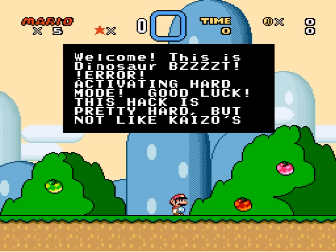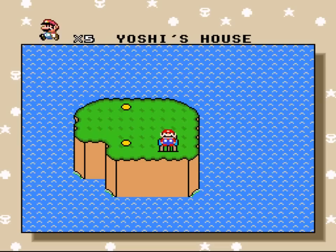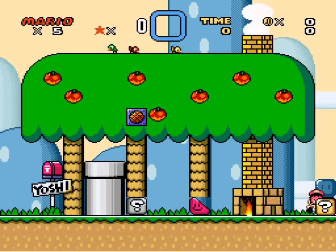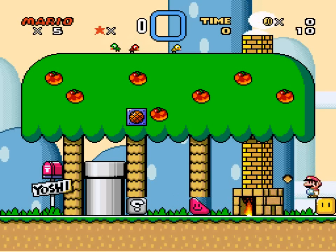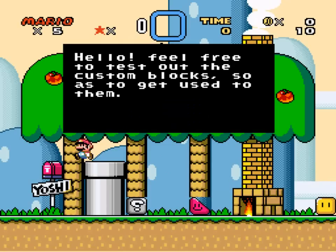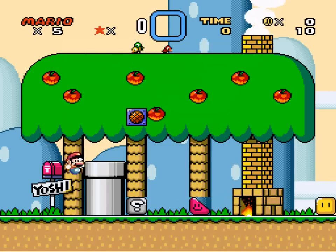Welcome. This is Dinosaur Bzzzt Error, activating hard mode. Good luck — this hack is pretty hard but not like Kaizo's. Yoshi's House. Let's always check speed block, stop block, sensitive block, jump block. Hello, feel free to test out the custom blocks so as to get used to them.